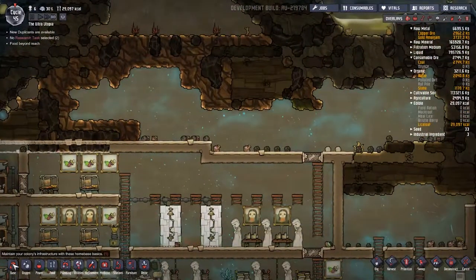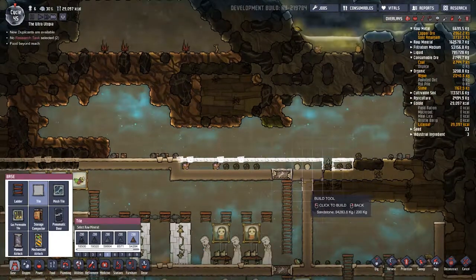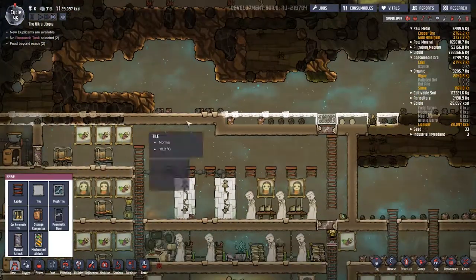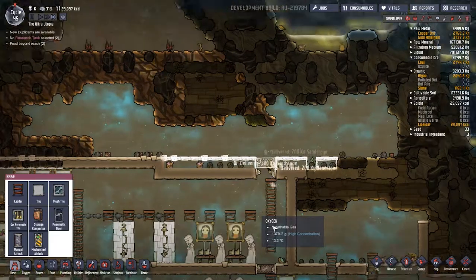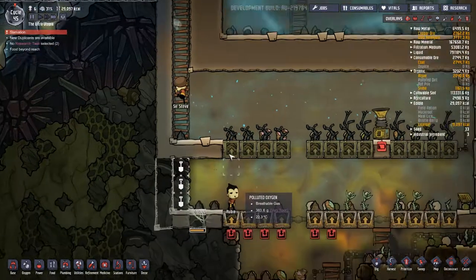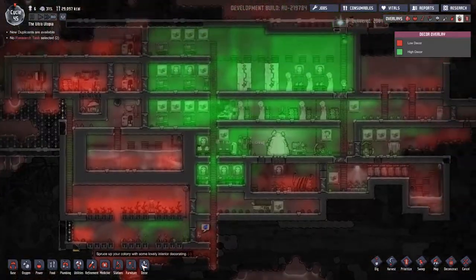I want to get a load of tiles going across here and get a manual airlock in place. Otto is coming along to deliver stuff. Sir Steve - why are you starving, buddy? They're not eating lice loaf, but I don't have the bristle blossom for people to eat. So they're just going to have to live with it and we'll have to find other ways of easing their insanity.